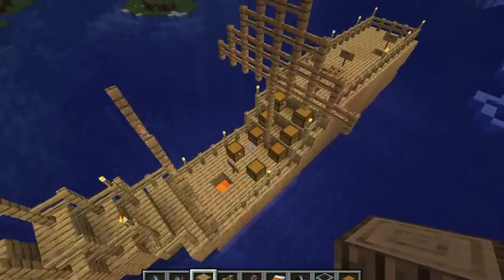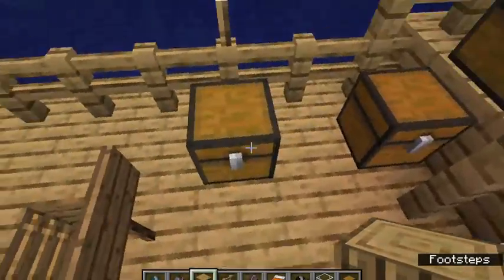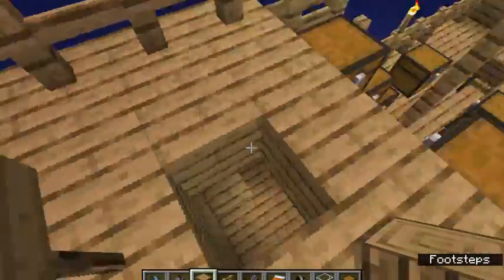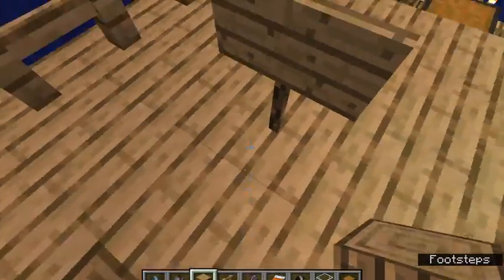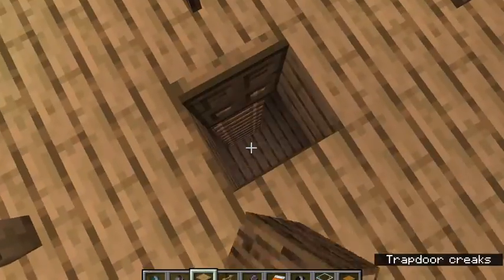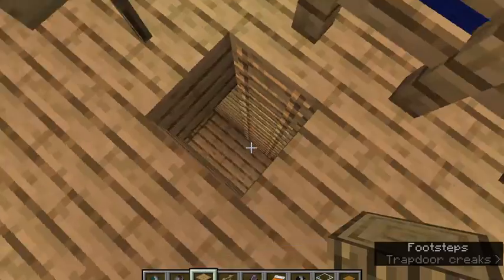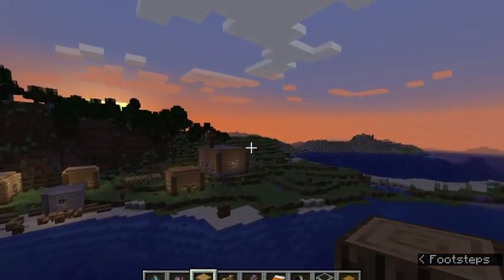That is the ship, with crew quarters right there with some beds. There's some storage. This is the governor's quarters — although I said captain's quarters — and there's a desk, a crafting table, and two beds in there. This is where the slaves are. These are the escape boats, and there are trap doors so you can escape.